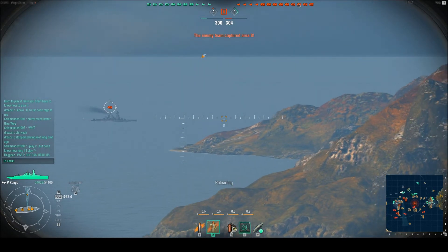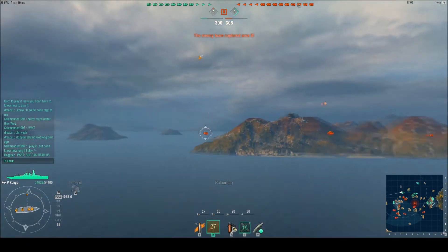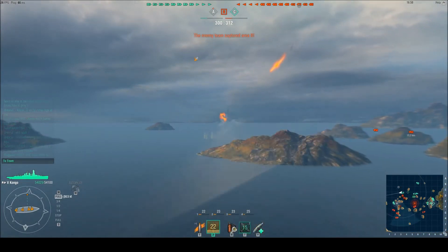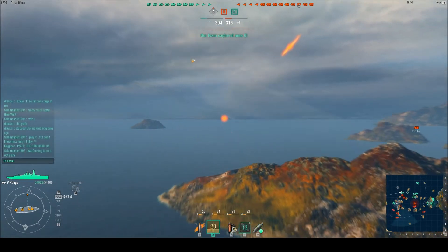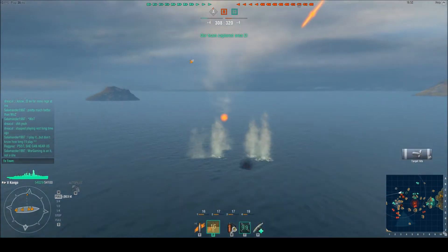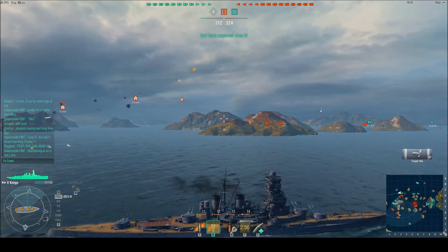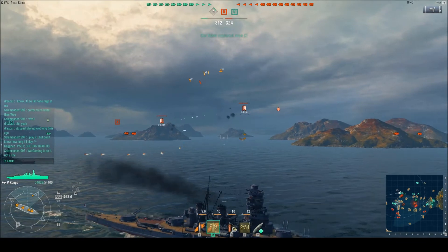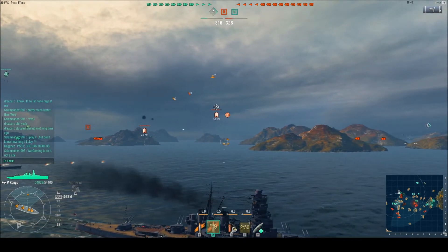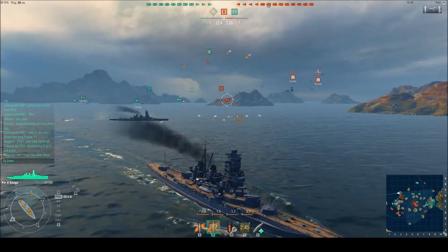Yeah, we did dodge them. The enemy team — do get a lead indicator by the looks of it. This is an awesome feature: you can actually follow your shells. And the ship has vanished — it's because there's a mountain in between. This thing is anti-aircraft. Seems we have some anti-aircraft, which I'm guessing is AI-controlled. Our main battery is back up. I'd really want to play this, but sadly I'm not in the closed beta. There's our scout plane.